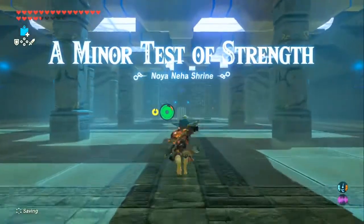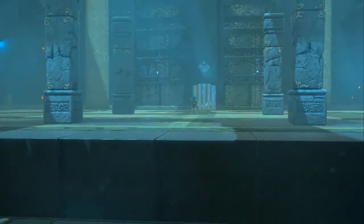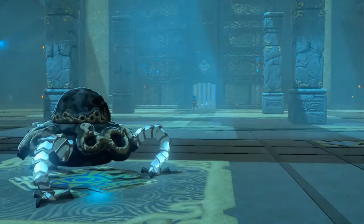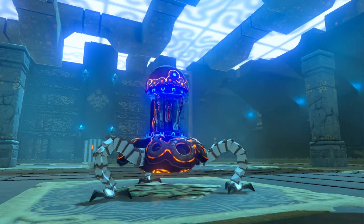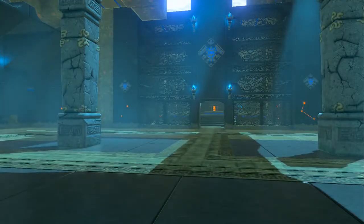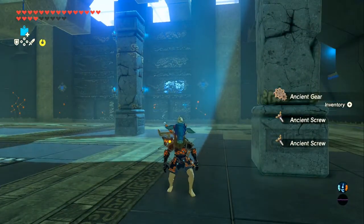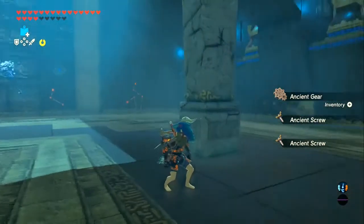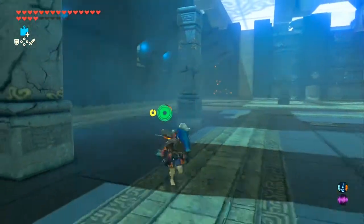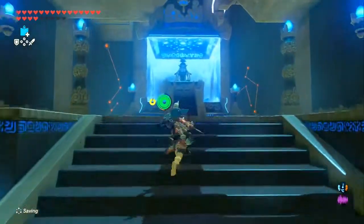Another minor test of strength. The last one was a Guardian Scout Mk1 — this is a Guardian Scout Mk2. Last one had a spear and nothing else; this one has an axe. And now let's get our monk and go.